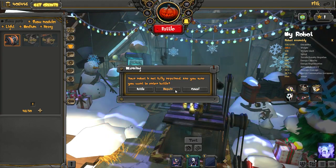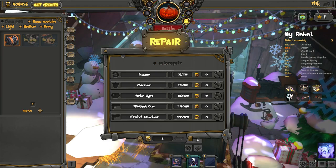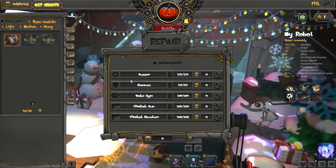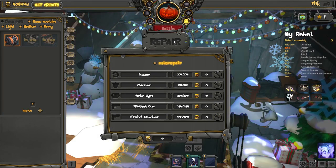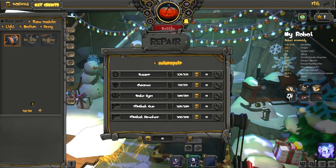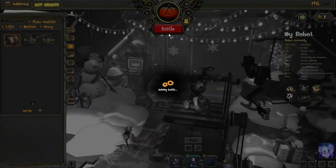Actually, we'll repair my robot first. I don't want auto repair — I just want to repair everything. It says it will cost me nothing, which seems weird, but it's all repaired now. So while you're waiting to get into a battle you get to play this little mini game, and we'll see who's joining up in the lobby.